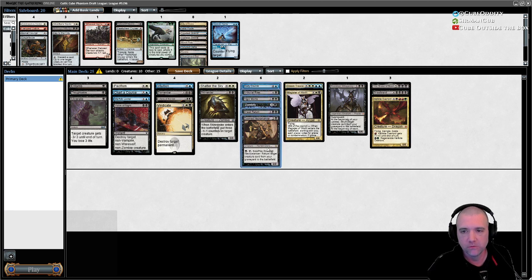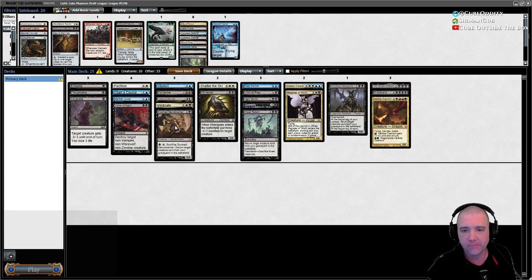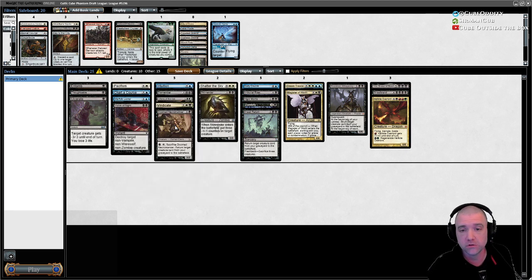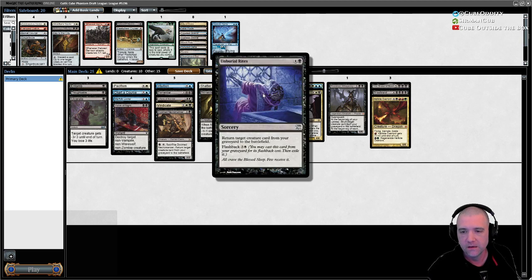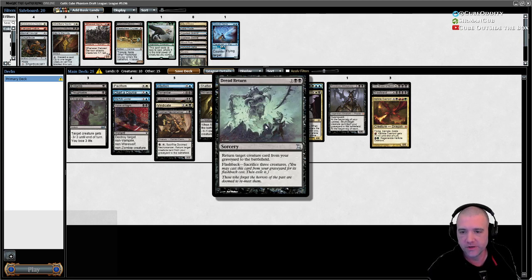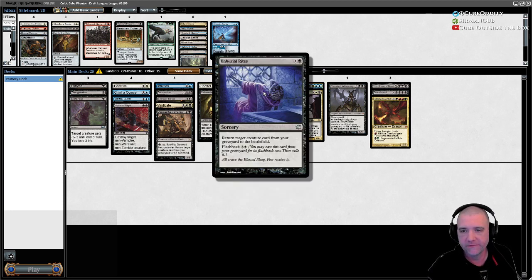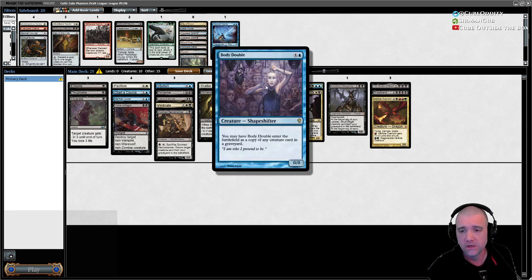Doom Necromancer does not have to go because it is hard to interact with once it lands — good against removal-heavy control because when they go to remove it you just sack it. Unburial Rites has flashback, but so does Dread Return. We're unlikely to have three creatures to sack with Dread Return, so Unburial Rites is more likely to be flashbackable. We could always discard it and then cast it for four. Body Double at five — the thing I like is you make a copy, so if they kill the Body Double, Griselbrand is still in your graveyard.